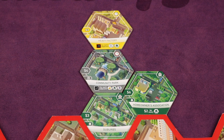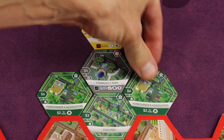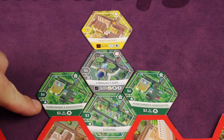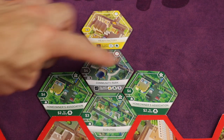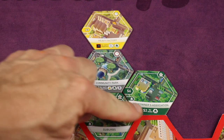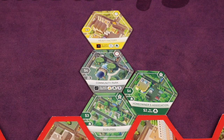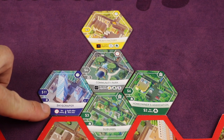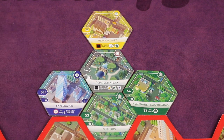Next, look for conditional effects on non-adjacent tiles. For example, if another homeowners association was already in your borough saying two dollars for every residential, placing a new residential tile would trigger it and gain you two dollars — even though it's not adjacent. Some tiles like this can also affect you on other players' turns: if another player places a residential building, you'd get two dollars because it says 'for every.' Later in the game, a skyscraper gives plus three income, but minus one income for every skyscraper built after yours, so watch what other players build.